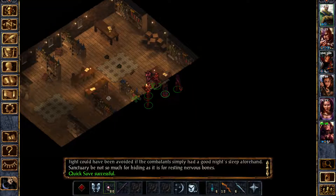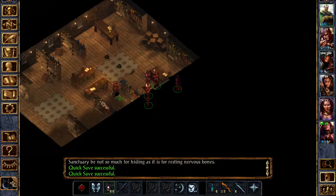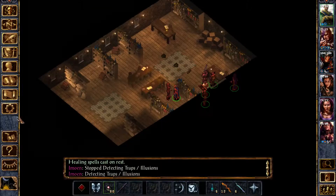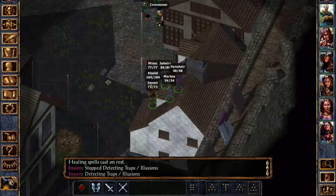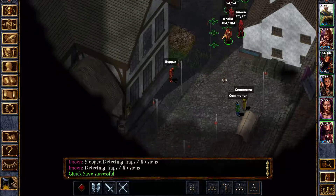Let's not forget to rest. That rest should bring us up — there's something on the floor there. Come on, rest. We're good, we're good to go. She has all her spells — I did take care of them. Awesome. You can hear the city outside already. Let's continue exploring the first area of Baldur's Gate.